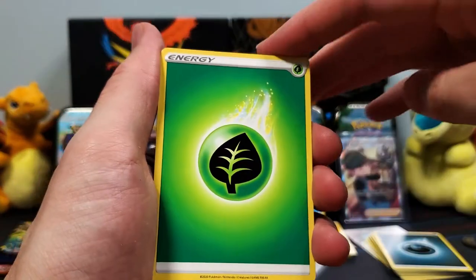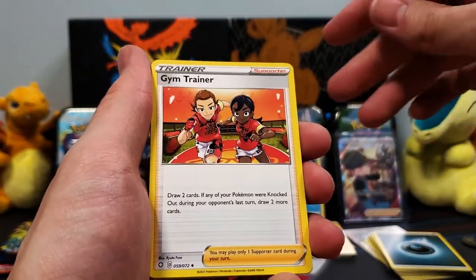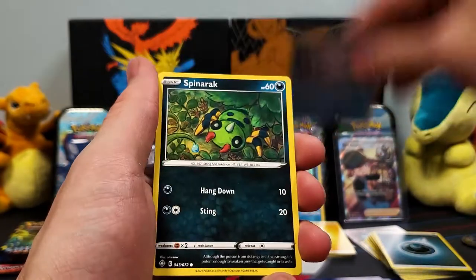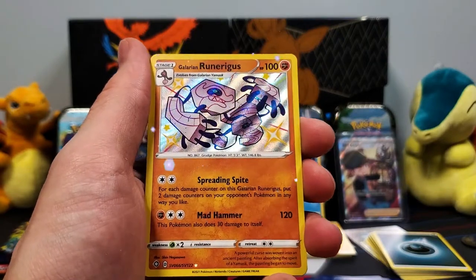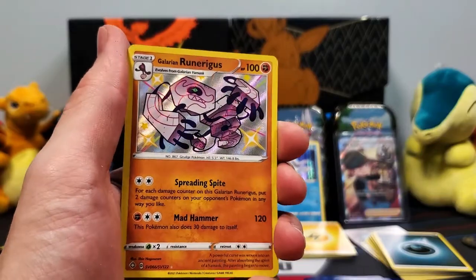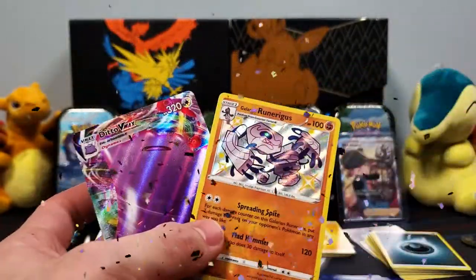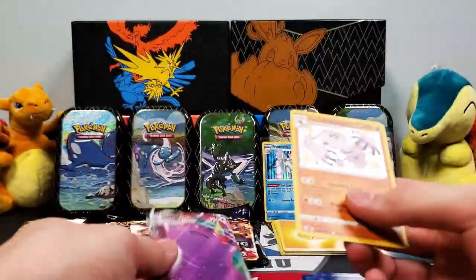We've got a Grass Energy to start this one off. We've got a Floatzel, Thwacky, Gym Trainer, Morpeko, Eevee, Grookey, Snom, Spinarak. We've got a Shiny here — we've got a Galarian Runerigus Shiny! Wow, how about that? Our first Shiny in the video, I'm loving it. And what do we got last? We've got a Ditto VMAX! That's awesome guys — what a pack. VMAX and a Shiny. It's always nice when you get a double hitter. Let's sleeve these up.